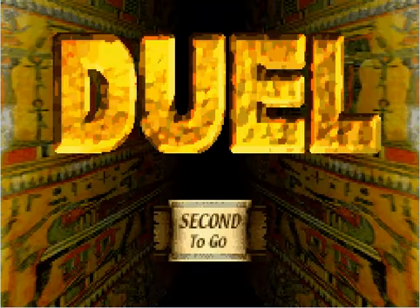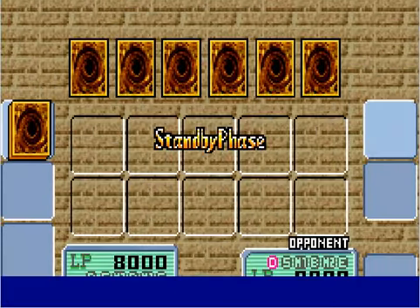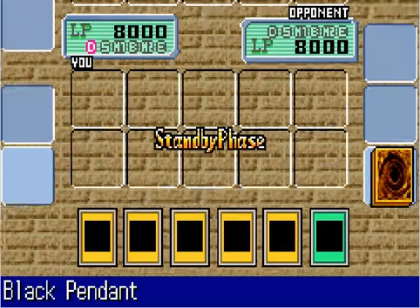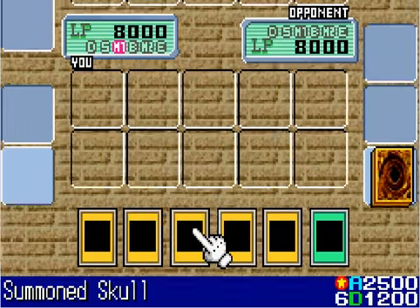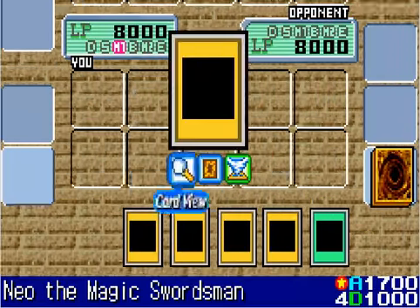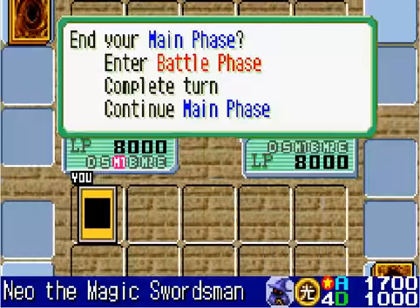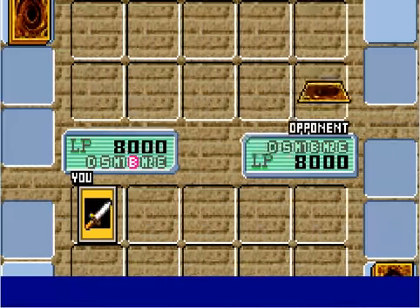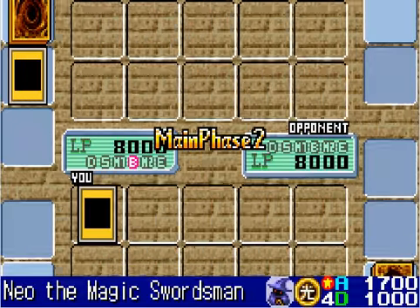I'm gonna let Yu-Gi go first, so let the duel begin. Good thing I let him go first — I had all monsters. He starts off with a defense monster face down. I've drawn a Black Pendant, which will come in handy. I already got Summoned Skull in my hand, which is nice. I'm gonna summon my Neil the Magic Swordsman and save the Black Pendant for later. Neil will attack his defense monster and it's just a weak Meta Bat.